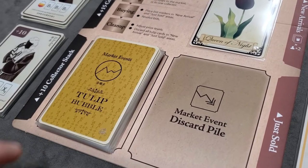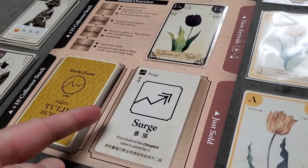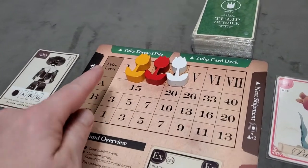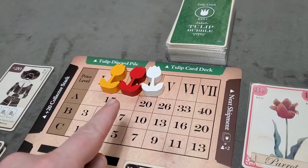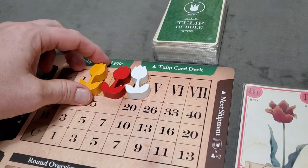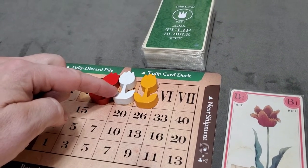As part of setup, reveal the top card of the market events and adjust prices accordingly. Here we drew a surge card, which says the price level of the cheapest color is raised by two. Yellow is the cheapest, so we raise it two spots. An important rule is that each space on the price track can only hold one tulip marker, so simply move to the next empty spot if the intended space is occupied.